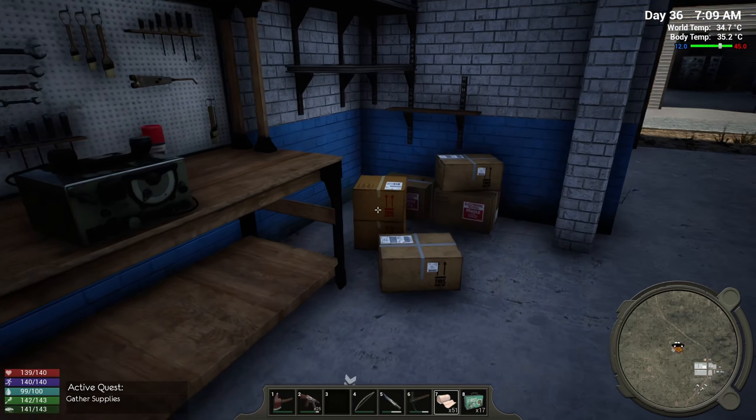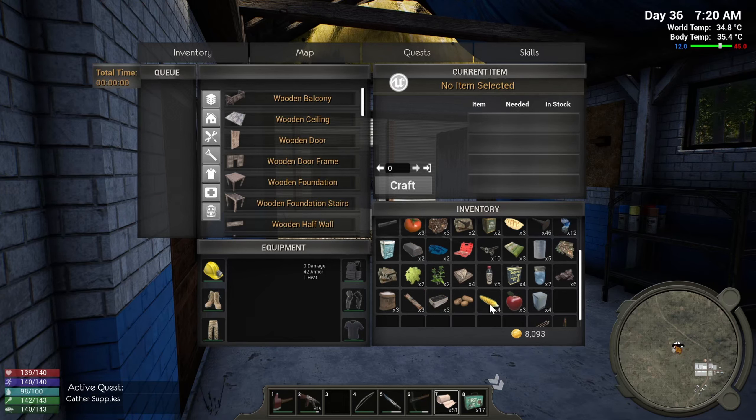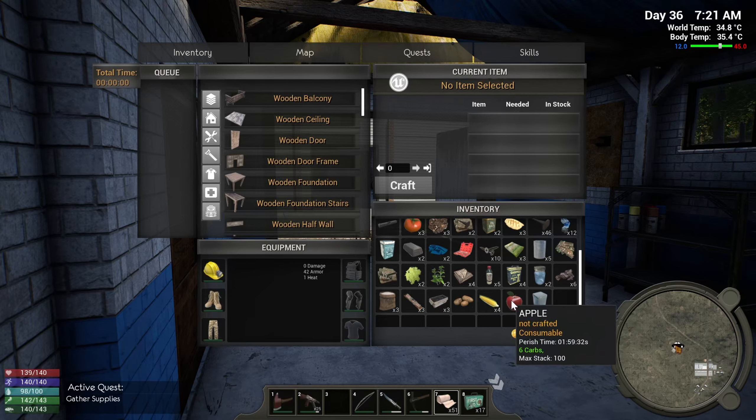Our health isn't bad, we could probably use one bandage. Let's have a drink or two and probably have some small meat and a little bit of carbs. Let's go check out this garage — see what we got in here. I notice some of them sometimes have gas cans right on the inside of the door, so I like to check for those.